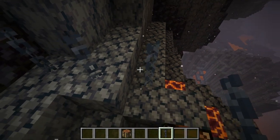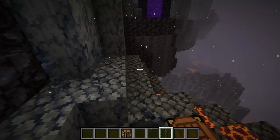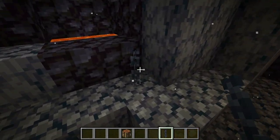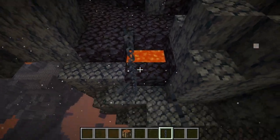Chains can only go one way. If you place them side to side it doesn't work — they only go up and down, kind of like a fence, or like glass panes that don't connect. But it's really cool that you can do that.